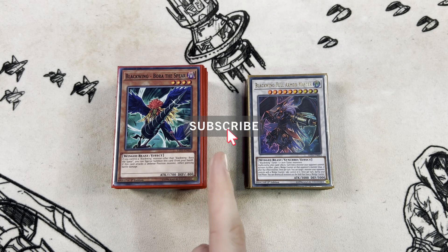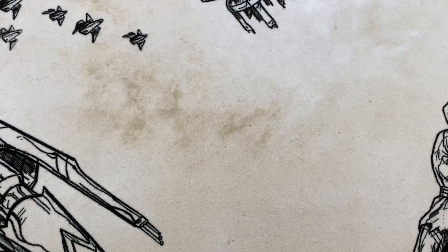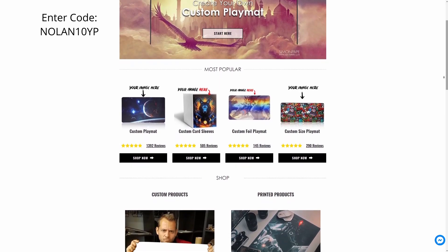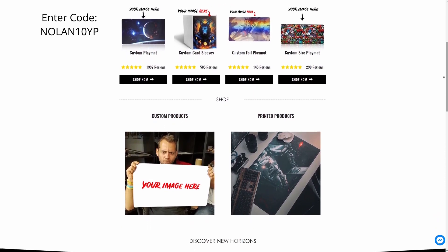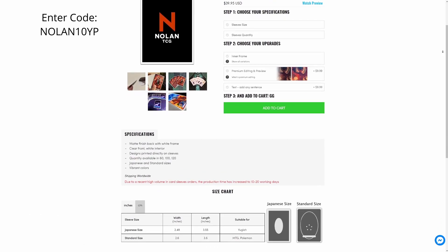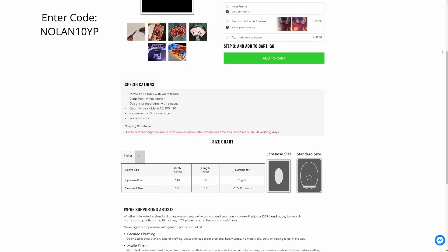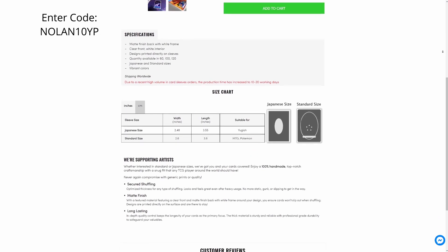Before we get started, please remember to drop down below and hit that subscribe button if you are new here. This video is brought to you by yourplaymat.com, who got us our beautiful Nolan TCG extra deck sleeves. These are available on yourplaymat.com, along with custom sleeves and custom playmats. There is an affiliate link in the description that gets you a discount, and enter the code NOLAN10YP for 10% off your order.